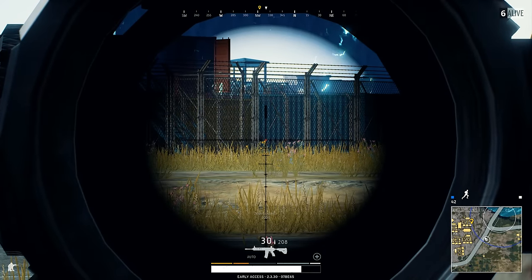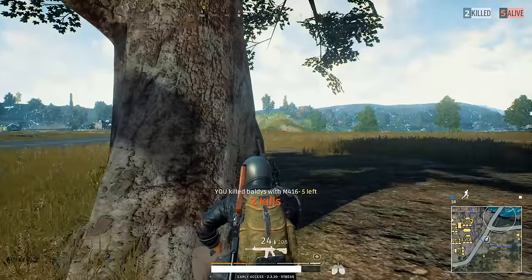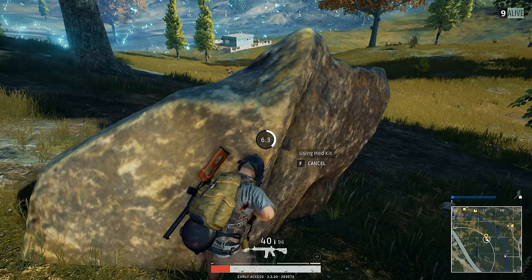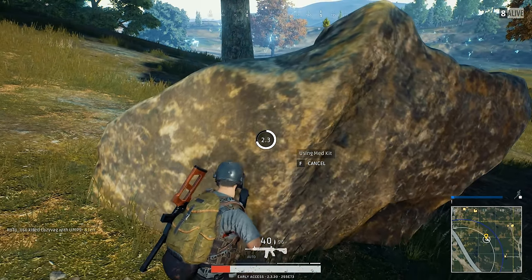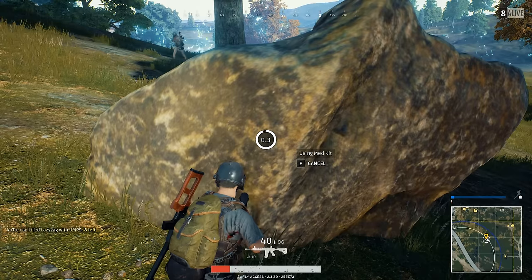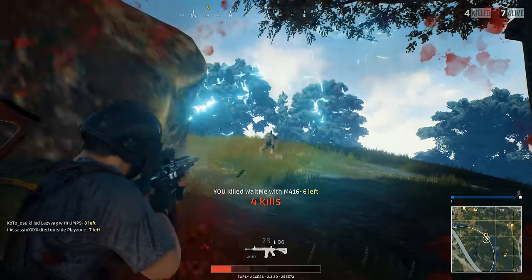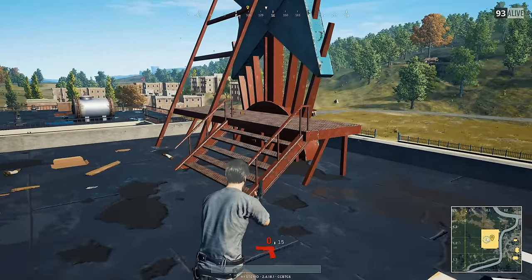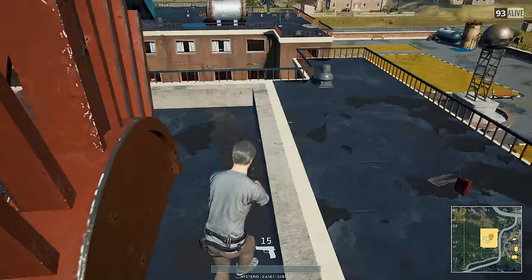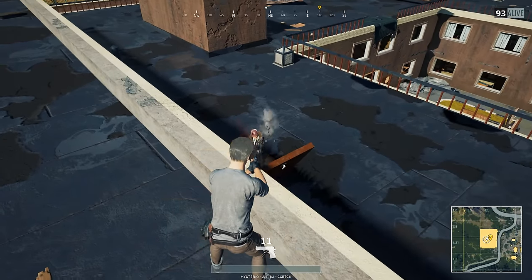For the M416, this means that the base deviation changes from 3.1 to 2.945 — not exactly the improvement you were hoping for, right? This is because it is an extra benefit. The biggest advantage that comes with using a suppressor is stealth. Unfortunately it is not quantifiable; there is no number I can give you, so you will have to decide for yourself how valuable stealth is, or if you prefer to use something else like a flash hider.